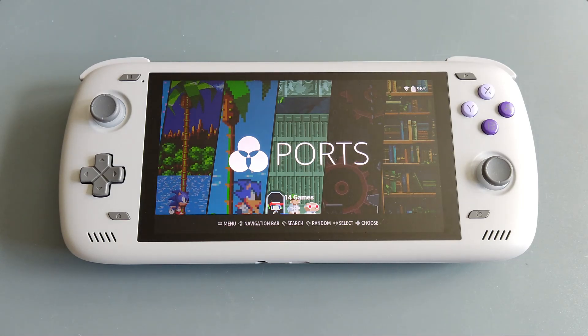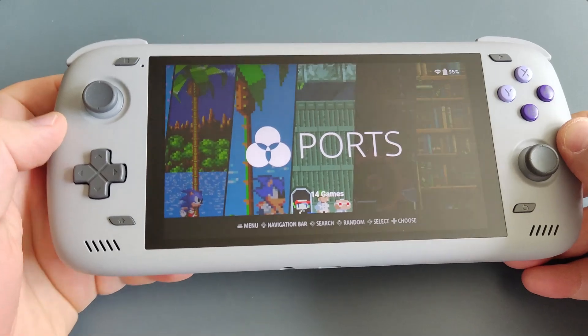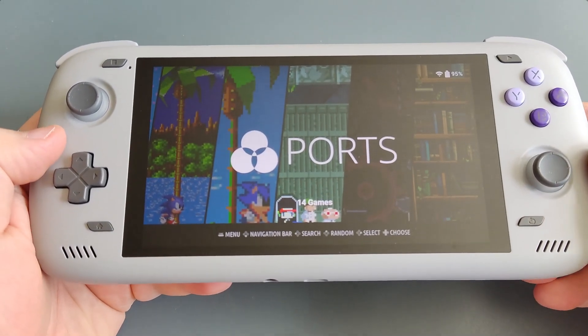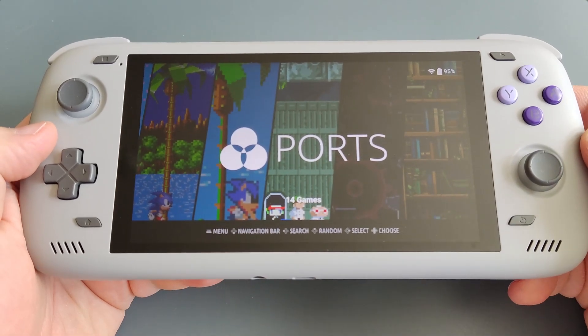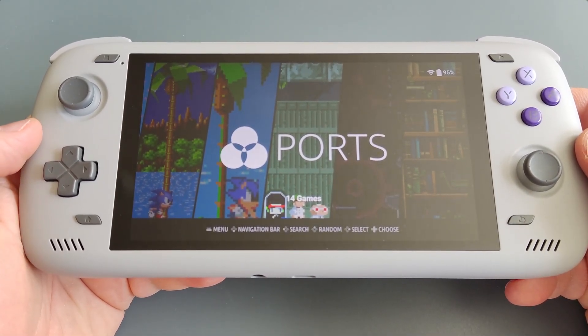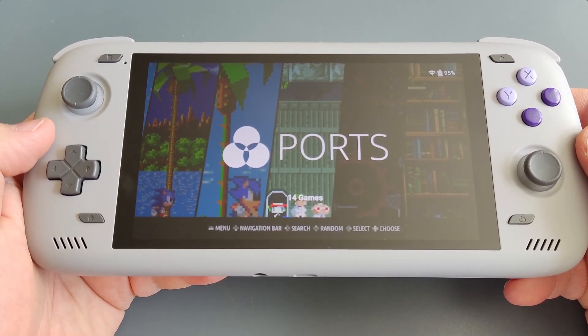Today I'll just quickly showcase how to download the ports and share some gameplay, as I always do, just to show you how great Rocknix is. You can just go to your Rocknix — as we talked about in the setup guide, it boots up from the micro SD card, which means you are not losing the Android side of your Odin 2.